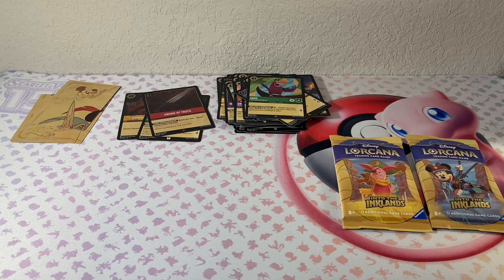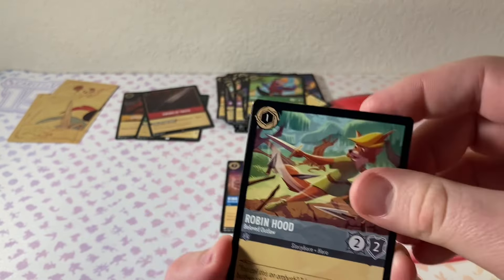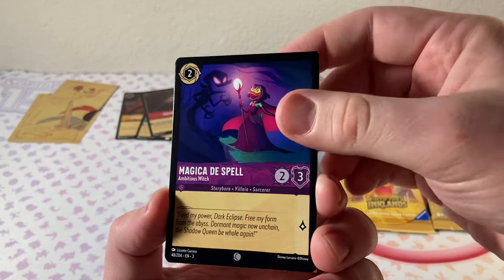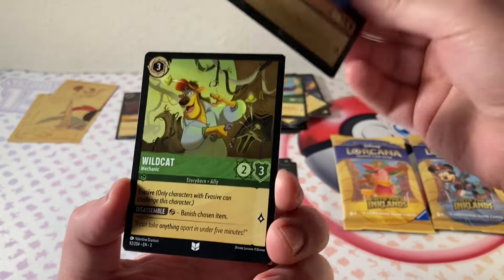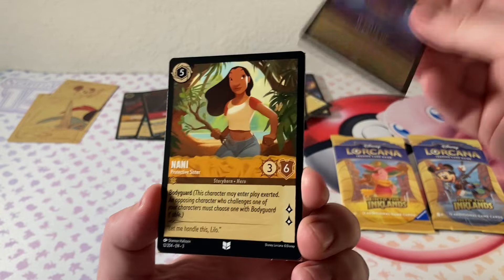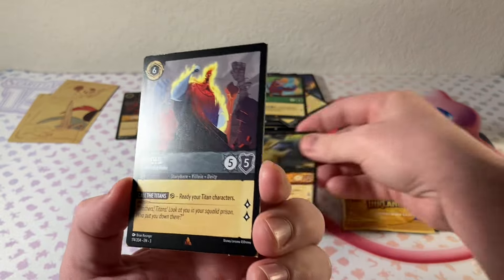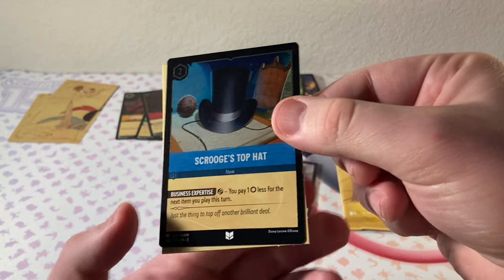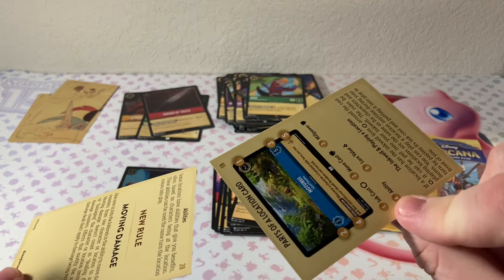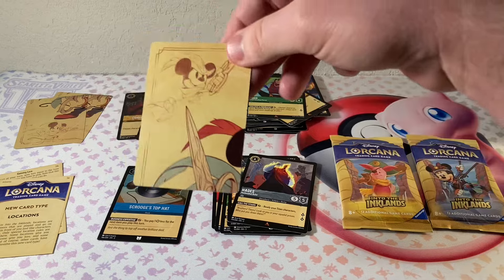I think there were two different kinds of starter decks and I grabbed one of each, so hopefully me and my son will learn how to play the game. Robin Hood. Some more commons here. Wildcat. Another uncommon. Here's our rare, I believe — not sure exactly what it's called. Another one, and then our holo — Scrooge's Top Hat. And this comes with a how-to-play guide, like a little instructional on how to play, instead of the art cards that the First Chapter comes with.